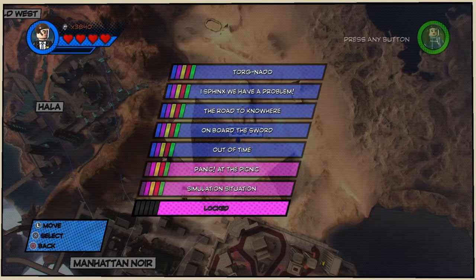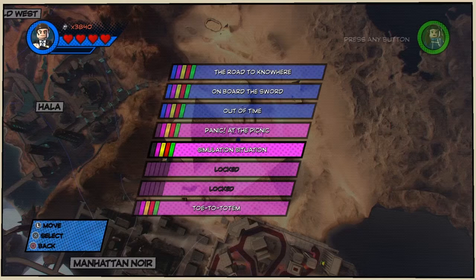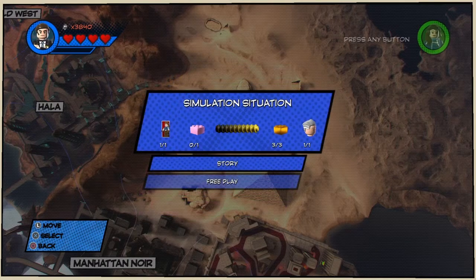Today we're going to be showing you how to get all the collectibles in the Simulation Situation level. We did not get the Gwenpool pink brick — we are going to use footage from our last video because it is on the ride for the character token and the Stanley in Peril. That will be edited in at the end.